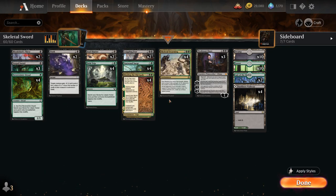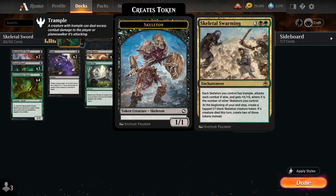That's where I landed on Skeletal Swarming as another card in the deck — a 5-mana rare enchantment from Forgotten Realms. Each skeleton we control has trample, attacks each combat if able, and gets +X/+0 where X is the number of other skeletons we control. At the beginning of our end step we make a tapped 1/1 black skeleton creature token, and if a creature died this turn we get to make two skeletons instead. Swarming is a repeatable source of trampling creatures that combines nicely with Vorpal Sword, so if the opponent has a bunch of removal they won't be able to stop our skeletons forever.